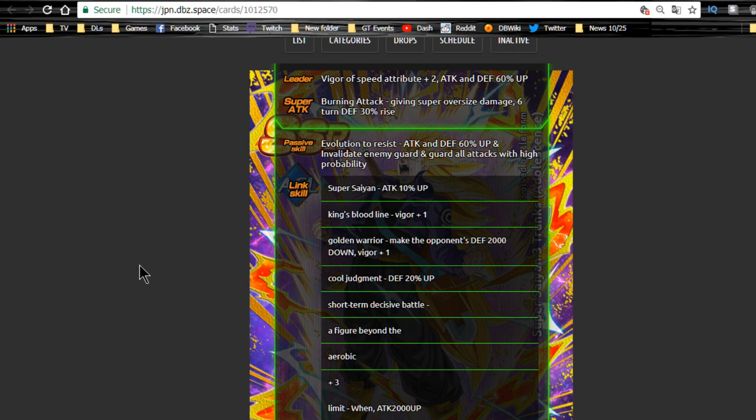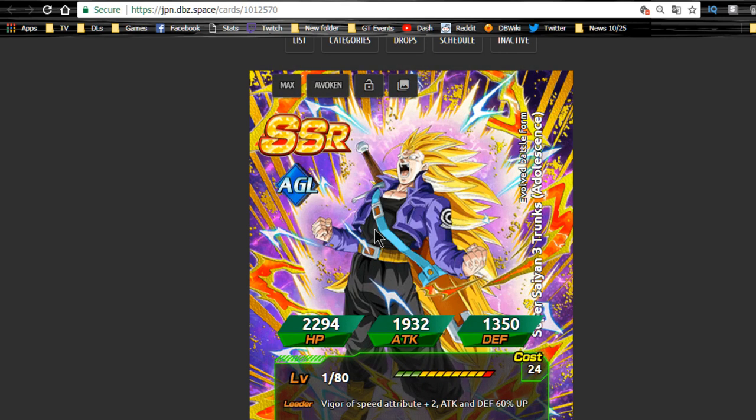His passive skill is attack and defense plus 60%, he nullifies the enemy's guard, and has a high chance to guard against all attacks. That's a really decent passive — nullifying enemy guard was cool when the OG Frieza had it, but it's not as good as the Gogeta passive. Still, it's cool because he can at least damage some technique cards. His link skills are Super Saiyan, Golden Warrior, Cold Judgment, Over in a Flash, and Limit Breaking, plus the Vegeta Family. Overall pretty cool unit, I like the art.